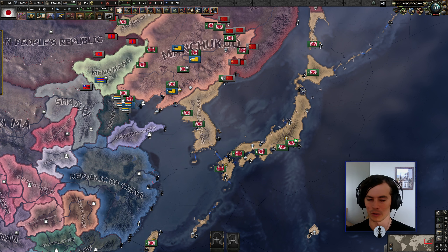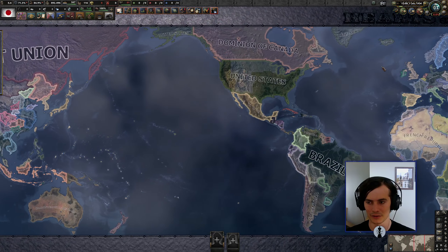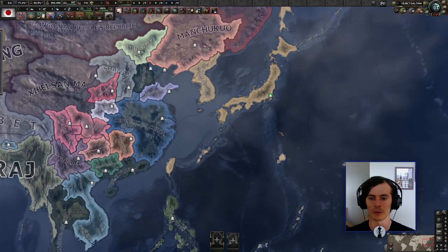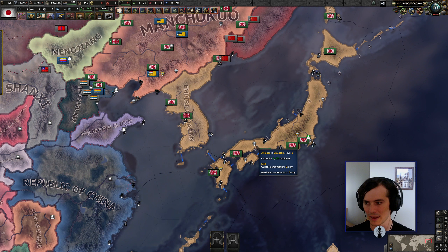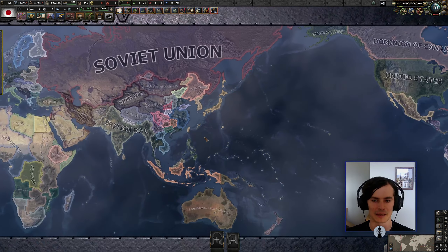Hello everybody and welcome back. I'm Cal Cristo and this is Last Man 4 Black Ice Pacific Prosperity. In our last campaign we played as the United Kingdom, and one of the major naval opponents we defeated was the Empire of Japan. This time we take up arms as the Empire of Japan and we're going to play from the other side as one of the bad guys.